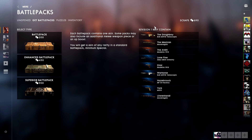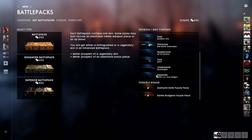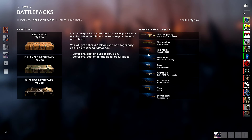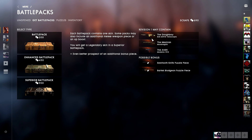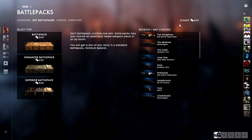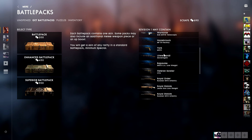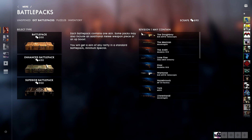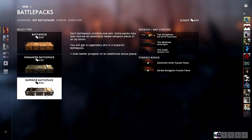If you accumulate 450 scraps, you can buy the enhanced battle pack, which gives you chances to get only distinguished and legendary items with a better prospect for the bonus puzzle piece and a better chance at a legendary skin. With a superior battle pack at 900 scraps, you only get legendary skins and an even higher chance of getting the bonus piece. The scrap values are: 30 scraps for a special, 90 for a distinguished, and 270 for a legendary. The pack prices are 200, 450, and 900 scraps.